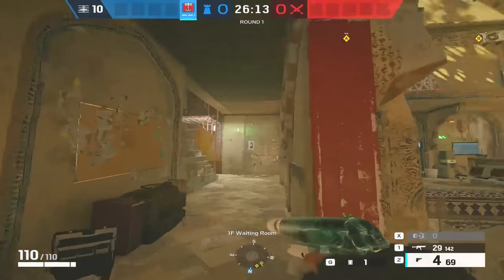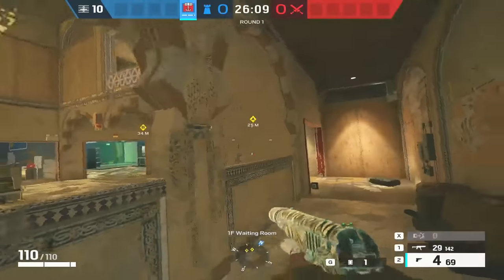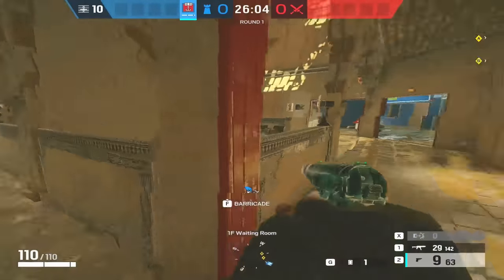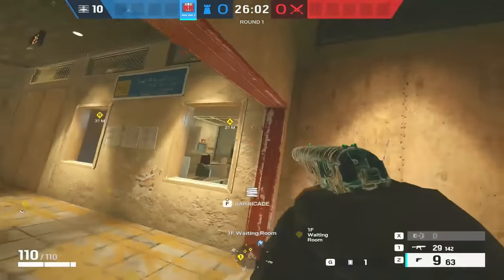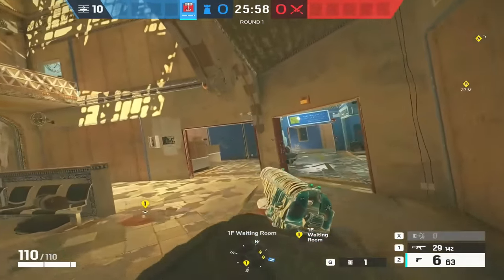The last one on Border is down here on this door — people forget you can barricade this too. If you're defending Tellers and Bathroom I would go this side. If you're defending upstairs I would go that side, because there's more likelihood of someone trying to get up East Stairs coming this way. When you're defending tellers, definitely put a couple of traps there — it works really well.